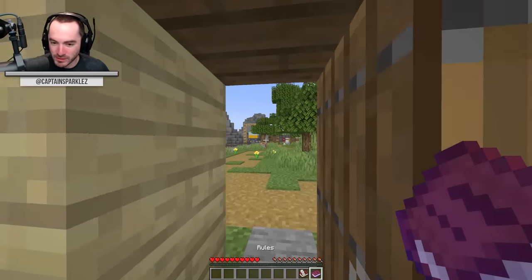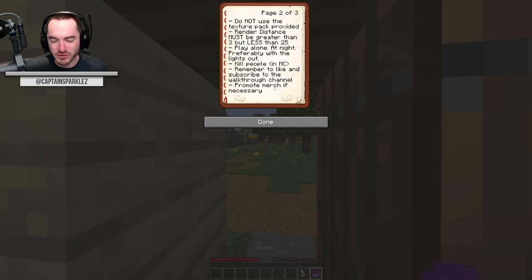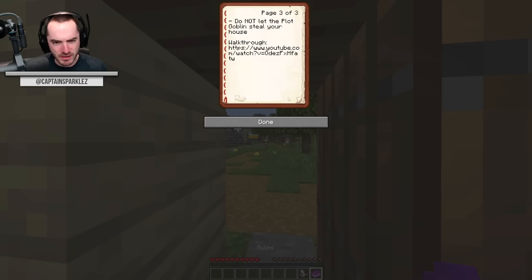We got some rules. We got a book and quill, let's read the rules. We've got Create — otherwise I don't think we could have loaded this up. You can go to the nether, although this will never be required to progress. Going to the nether causes a weird texture glitch, so maybe just don't go to the nether. Render distance should be good. Kill people. Remember to like and subscribe. Promote merch if necessary. Do not use the texture pack provided.